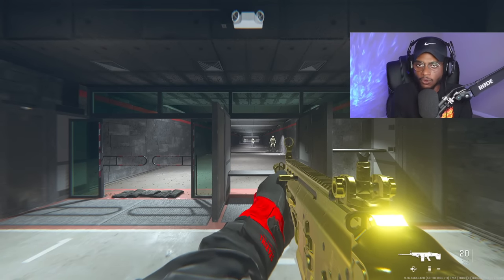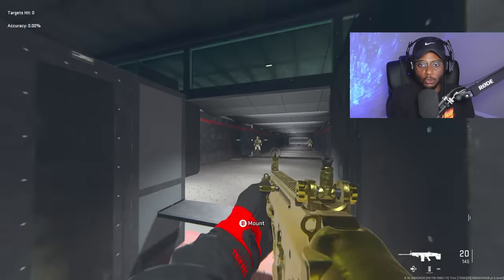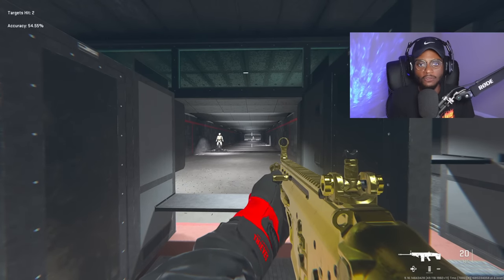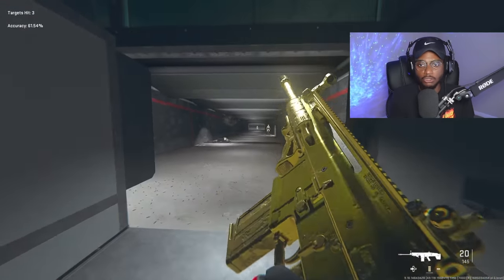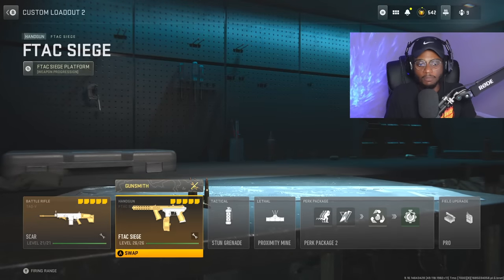Once you jump into the firing range, even though this is a battle rifle — a high-damage weapon — the aim-down-sight speed is relatively quick and the recoil control is solid on this hard-hitting battle rifle/assault rifle hybrid. A nice thing about the TAC V is that if you land two headshots you are going to get two-shot kills with this class setup.